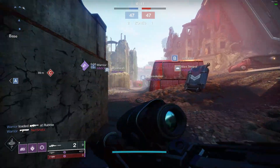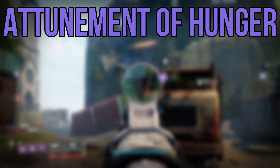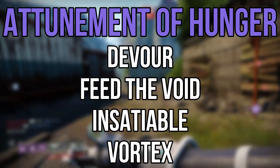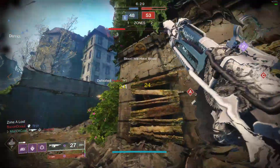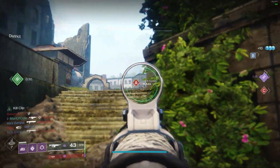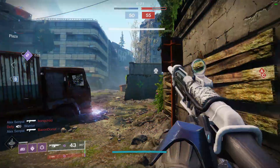The next subclass set is Bottom Tree Voidwalker, Attunement of Hunger. In this subclass set we have Devour, Feed the Void, Insatiable, and Vortex. I'm a big fan of this subclass — I think it has a lot of potential for both lower and higher skilled players. The synergy we get from Devour, Feed the Void, and Insatiable is probably the only of its kind within the game.